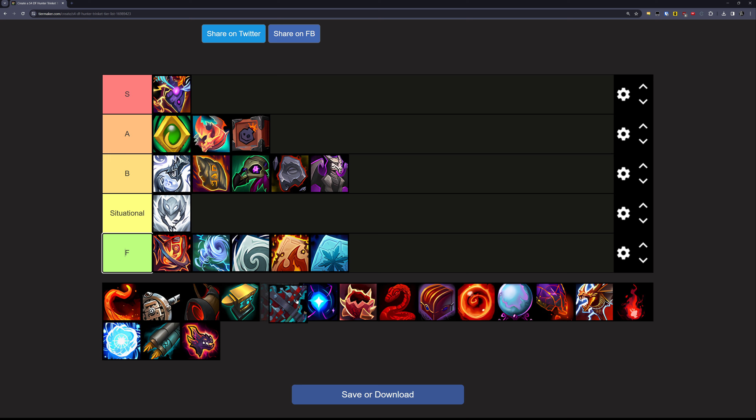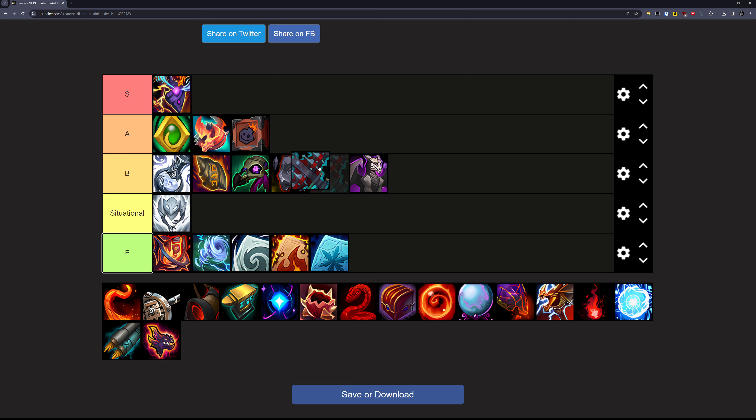Next up is the Bandolier. This one is a 90-second cooldown, a one-and-a-half-minute on-use melee trinket — you can use it, you just have to be in melee when you do. It's pretty highly tuned if you go in there, but it's not beating the much easier to use trinkets elsewhere. I'm debating whether it's situational, but I don't really think there's a situation where it's best. It is reasonably tuned though, so I'm going to put it in the B tier, but with that caveat.